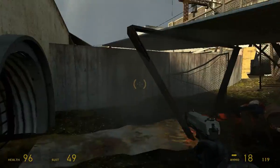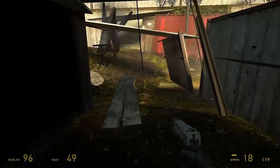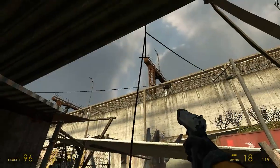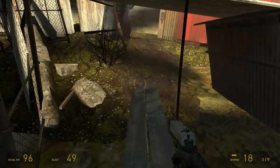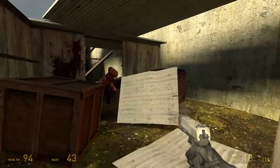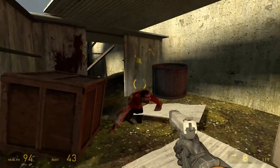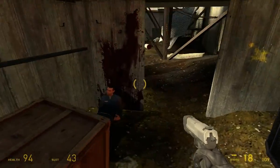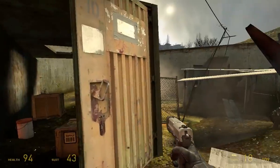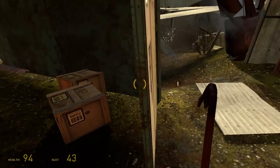Why would the resistance make a base in such a radioactive place? I'm actually not sure if there's a proper way around this other than just run through it. A container? No idea how the container got down here.